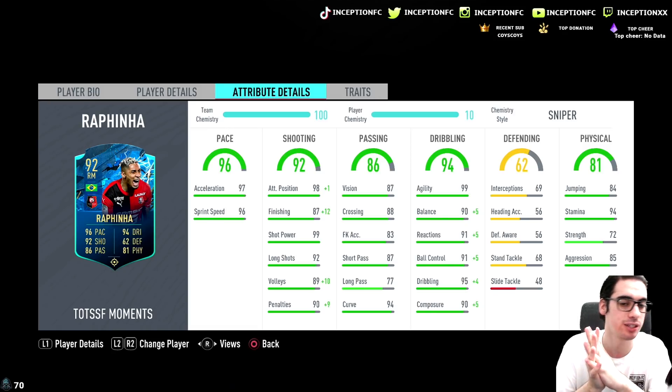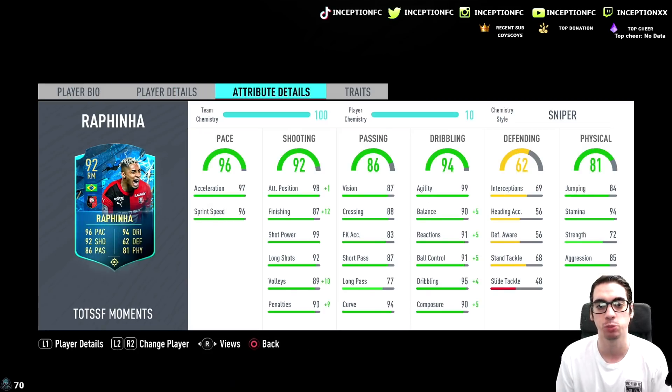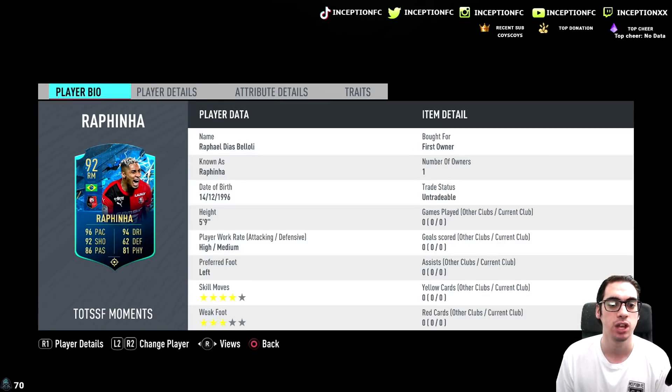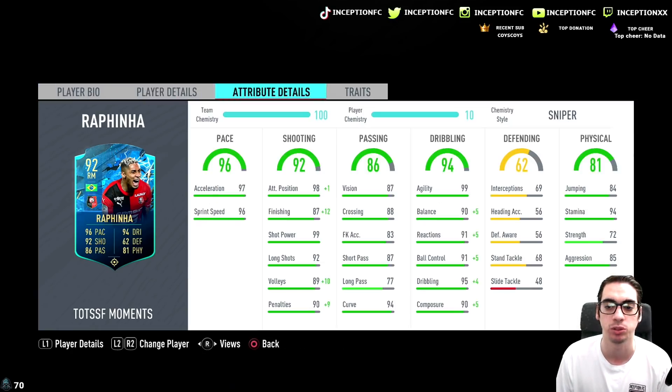Dribbling stats for base card stats are quite decent, but with the sniper chemistry style, I do expect this card to be more responsive in-game, especially since he is a 5'9 player. Left-footed 5'9 should be very, very relevant for a card like this. Very unfortunate that EA doesn't upgrade their weak foot, but nothing surprises me with this company.